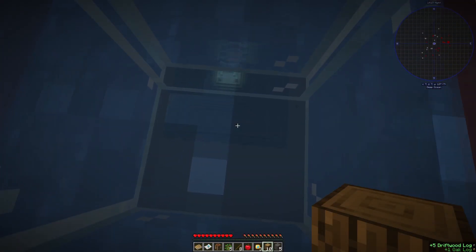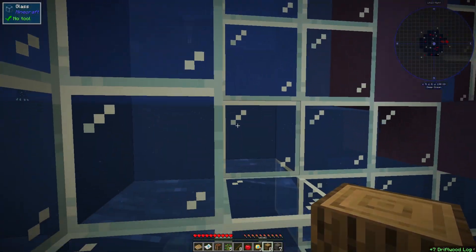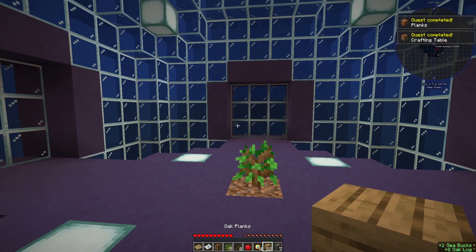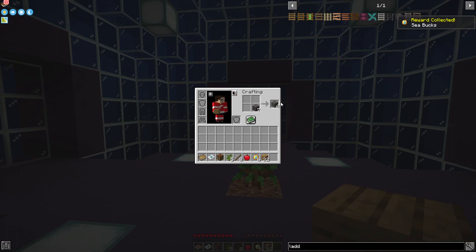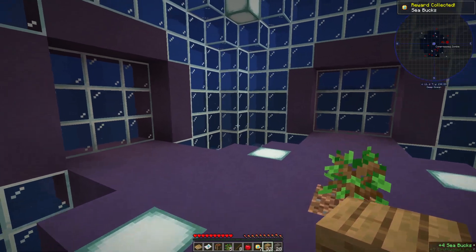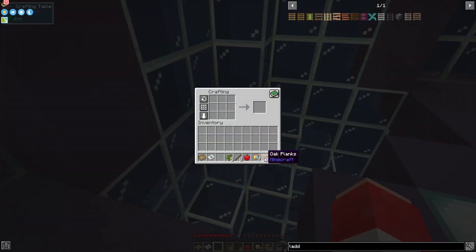We're back up here. Let's go back into our quest book. A lot of this modpack I think is going to be us just collecting quests and working towards getting more. We need some planks — that's super easy to do, just pop in there. That should get us our planks. We already have a crafting table. We need driftwood planks — we can do that also.